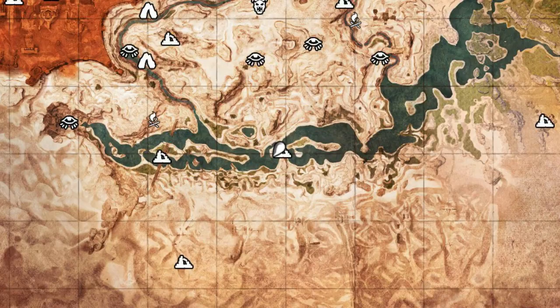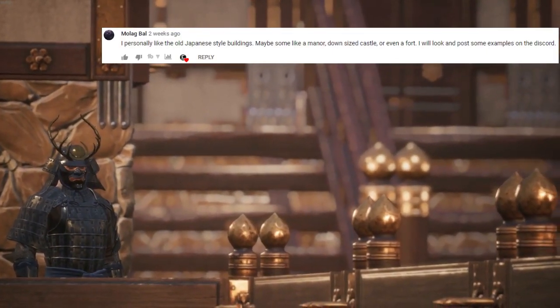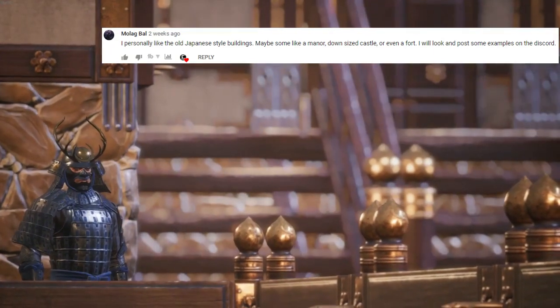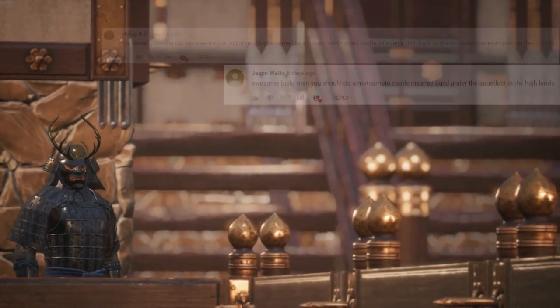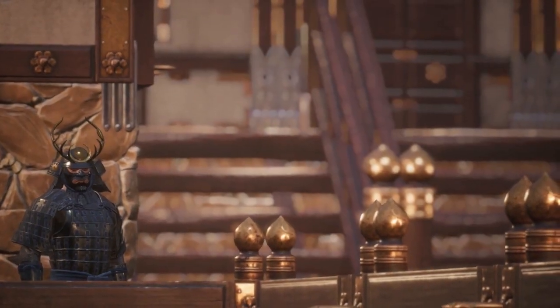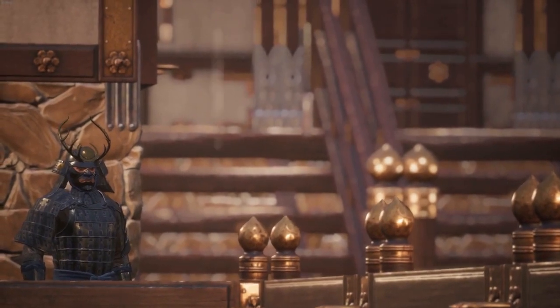This build was suggested initially by Molag Bal on my Treasures of Tehran Mansion build video, but I also got some inspiration from a suggestion on my Bards Academy video from Jason Watts, who suggested a Matsumoto style castle build in the highlands. Whilst this structure isn't in the highlands, being able to draw inspiration from the Matsumoto Castle was a great reference point whilst building the fort, so thank you both for your ideas.